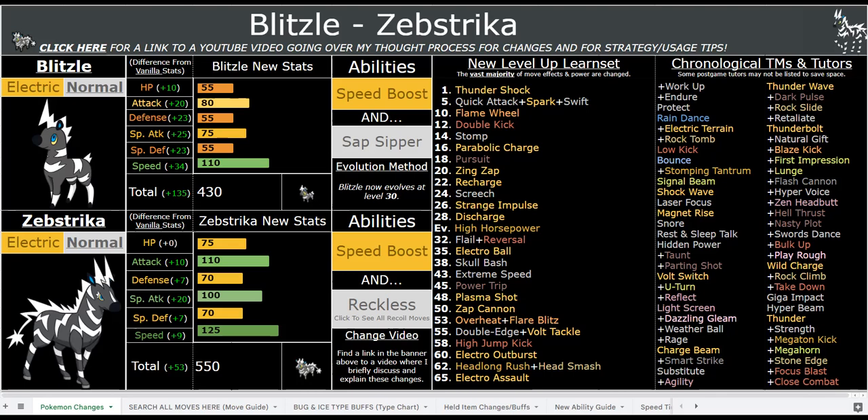You don't need Speed investment at all with Speed Boost — even with a negative Speed nature and zero Speed IVs, you'll still outspeed almost everything in the hack after one single turn. You can slap Protect on it to stall out a turn. You also have Recharge, which is pretty good with Speed Boost — Recharge heals you by 33% and doubles the power of your next Electric attack, essentially tripling it because of STAB.